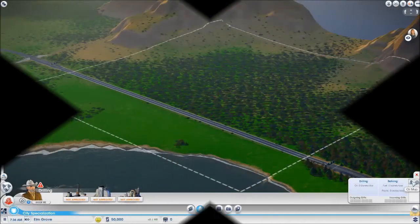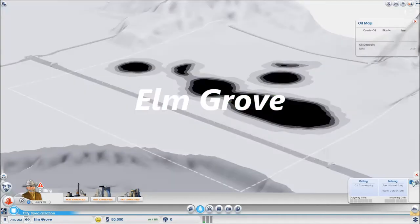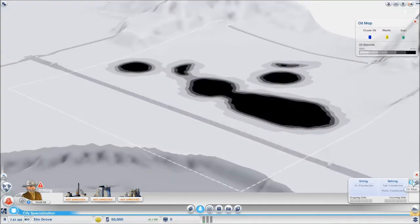Let's look at the resources on offer. First, oil. Three cities have oil, but by far the best is Elm Grove. This plot has a small amount of coast for trade ports and also rail access. The oil deposits are good and well situated on flat land.